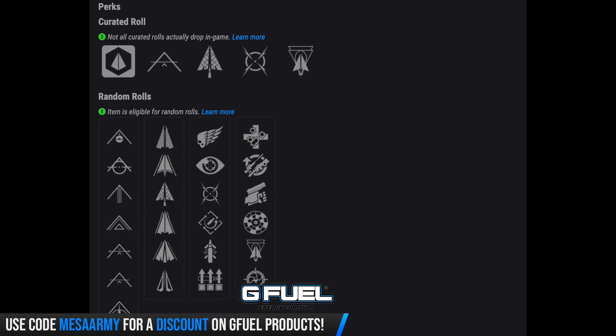You can get it with Killing Wind — final blows grant increased mobility, weapon range, and handling for a short time. You've got No Distractions — aiming for a short period reduces your flinch. You've got Rapid Hit, Quick Draw, Surplus, Unrelenting, Sympathetic Arsenal — reloading after a final blow also reloads your stowed weapons — Swashbuckler, Rangefinder, Explosive Head, and Snapshot Sights.